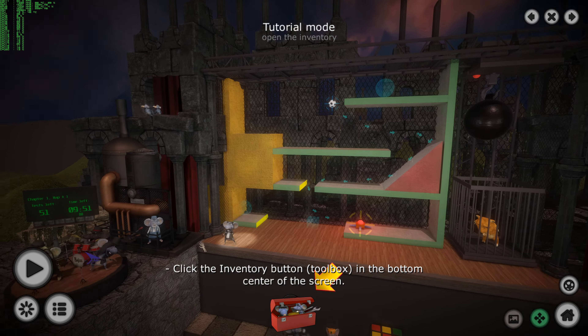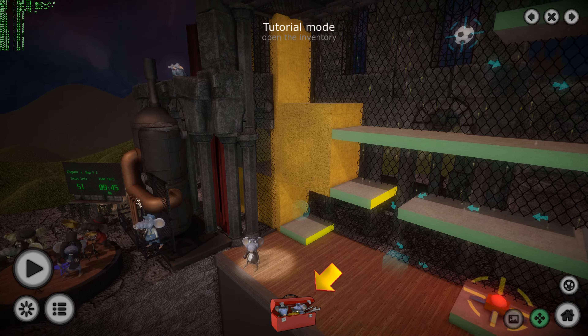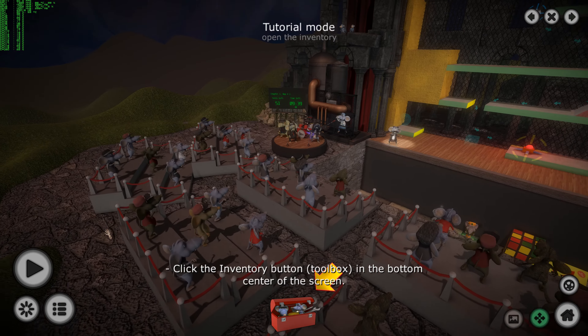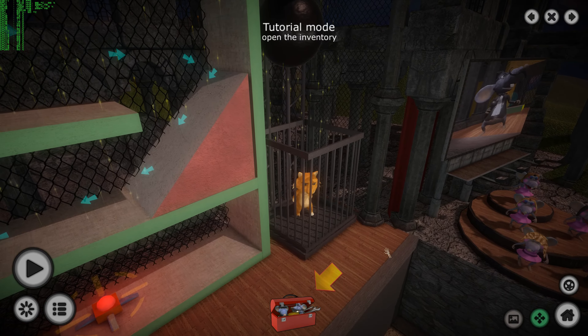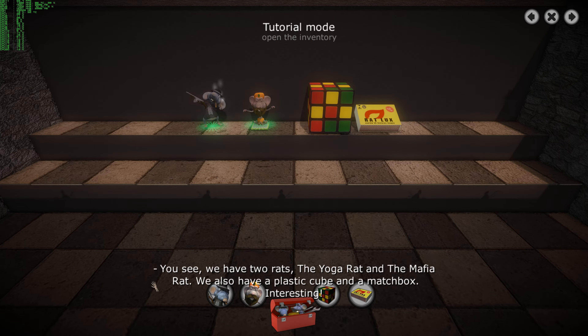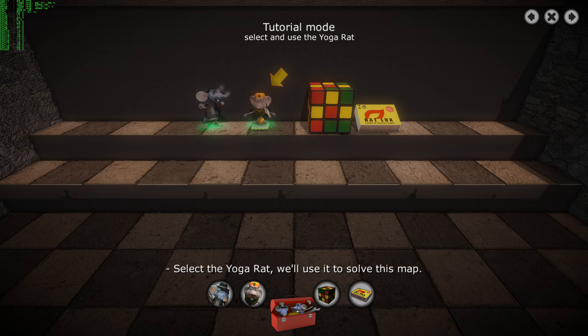Click the inventory button in the bottom center of the screen! We have two rats: the yoga rat and the mafia rat! We also have a plastic cube and a matchbox. The yoga rat has an incredible power — it attracts the ball in its direction! The ball is pulled toward the yoga rat, and this power can pass through walls! Select the yoga rat — we will use it to solve this map!